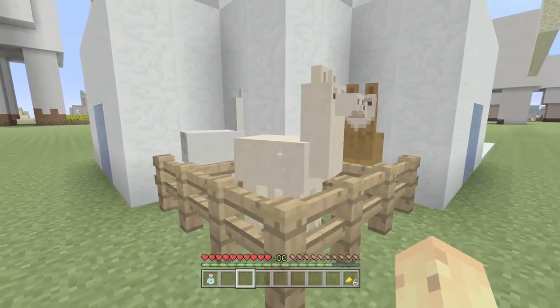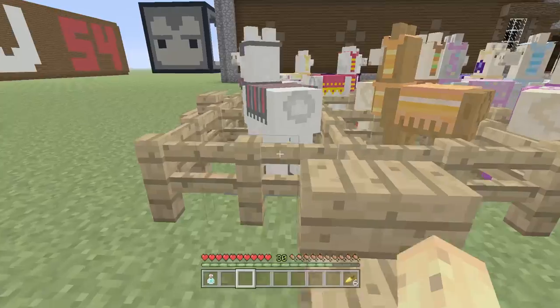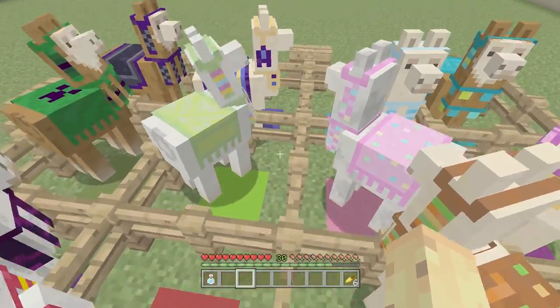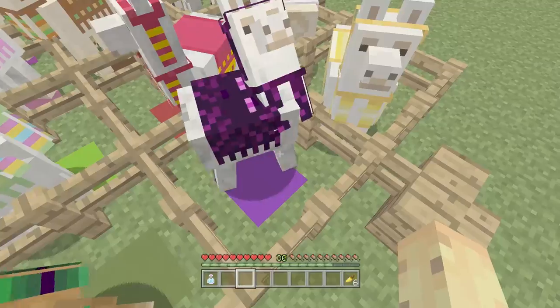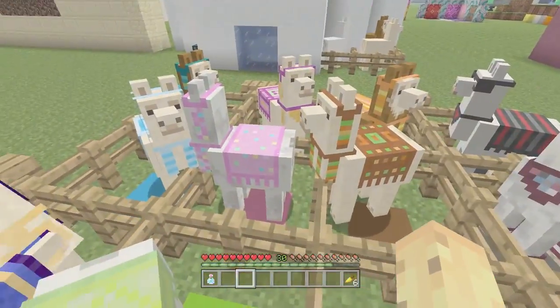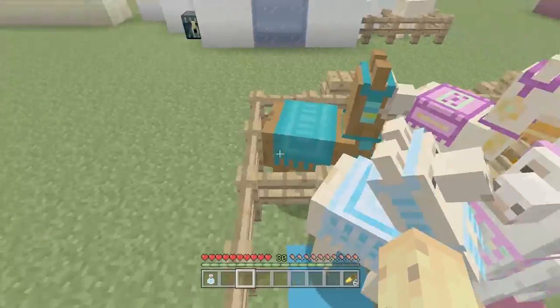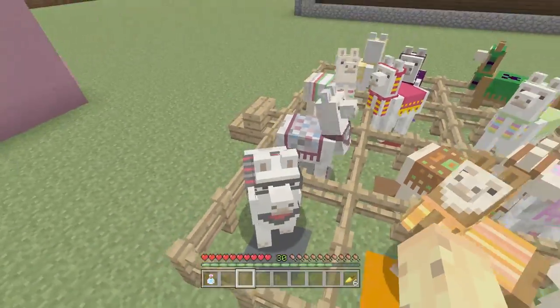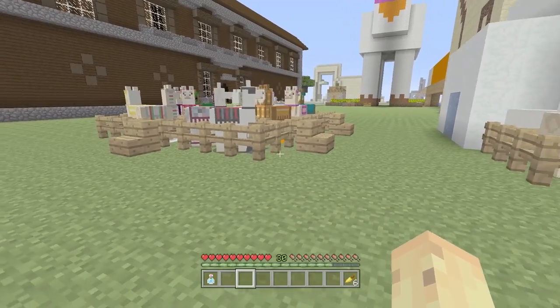Here you can see 16 colors of llama, and also three base colors: you get white, you get beige, and you get brown. Then we get 16 colors for each of the types of carpet you can put on them. Because each of these colors of carpet has quite an interesting pattern — like look, the purple one has an enderman on it! The green one's a creeper, look at the pink one over there. Isn't that a cute little llama?